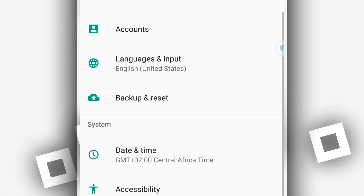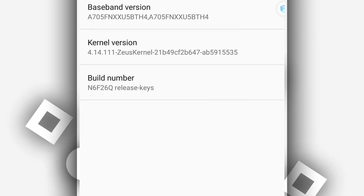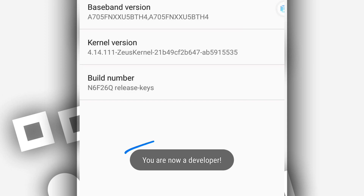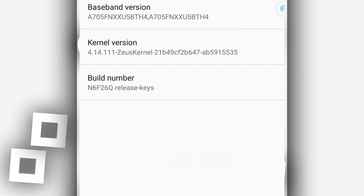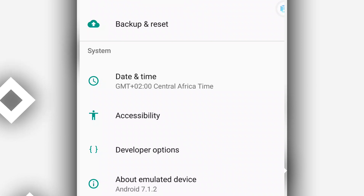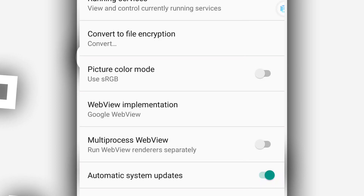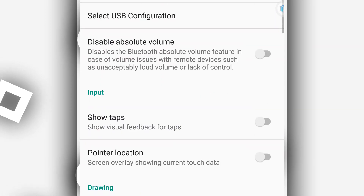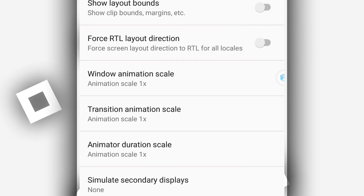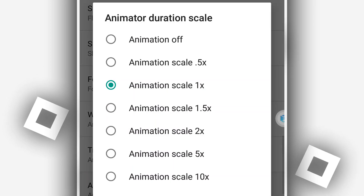Scroll down to the 'About Device' option. When clicking on Build Number around seven times, you will activate the Developer Options. So once you do that, you are now a developer. You want to return back, and by doing that you will have Developer Options unlocked on the ROM. Just click on it.